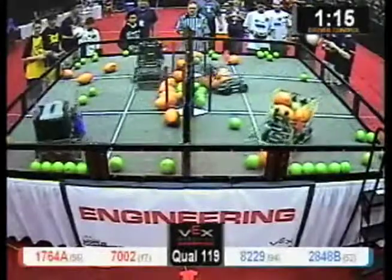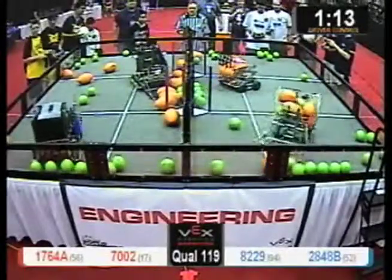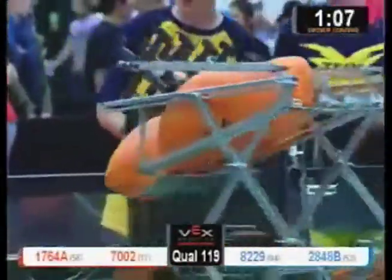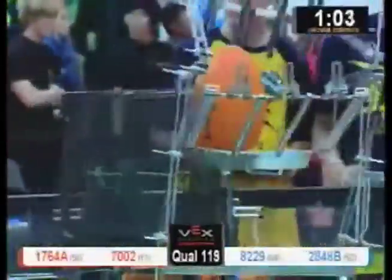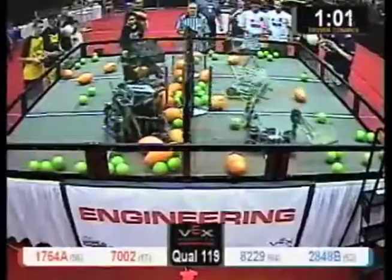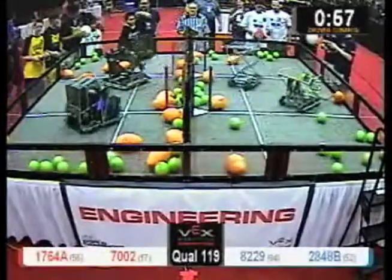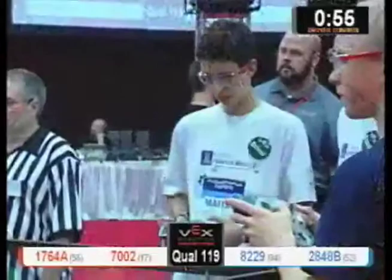7002 and 1764, both with three orange balls in their robots. Looks like 1764 is going for the big score. 82-29 is going to go for some defense, and it's successful. But 1764 is still looking for that opening, and they drop all three of them back on themselves. Unfortunate. 7002 also seems to have lost theirs. Looks like they got a pretty good score in.